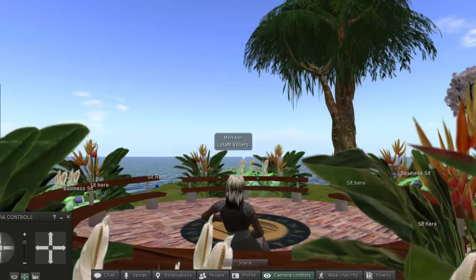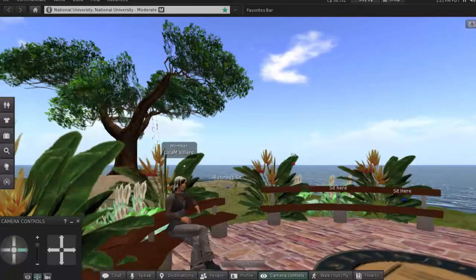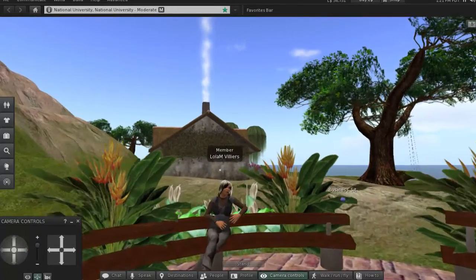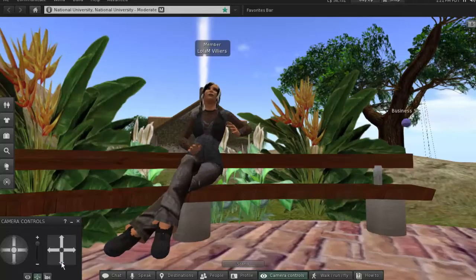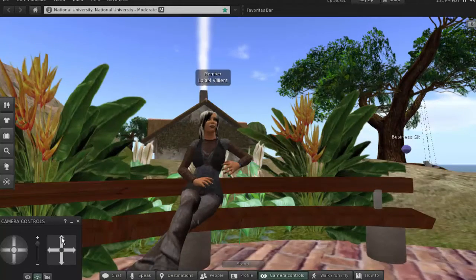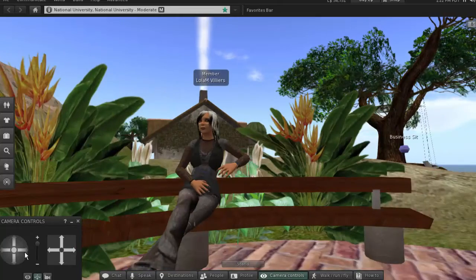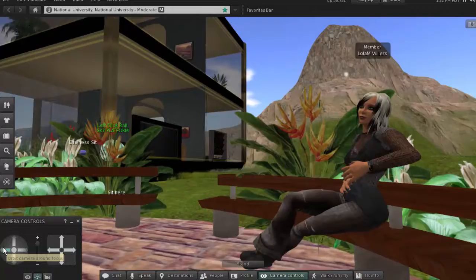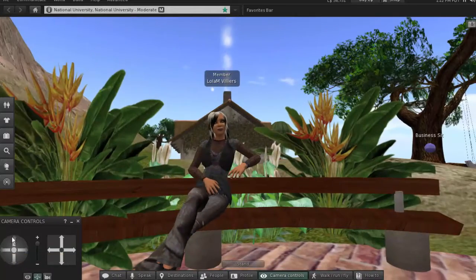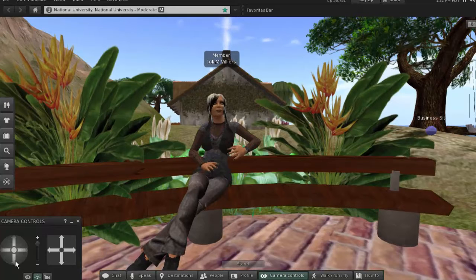Camera controls allow you to move in all directions. Here I'm going to spin around to see Lola. You can also hold down your Alt key and use your mouse to zoom in and out, left and right, if you don't want to use camera controls. Camera controls also let you spin left, spin right, tilt the camera up, tilt the camera down, and move in all dimensions.